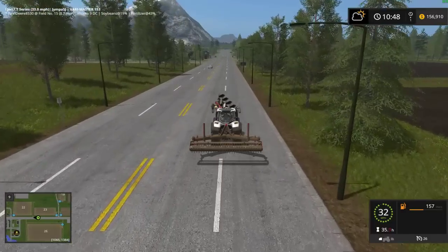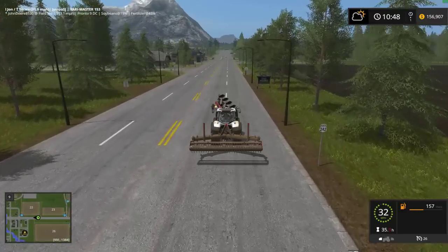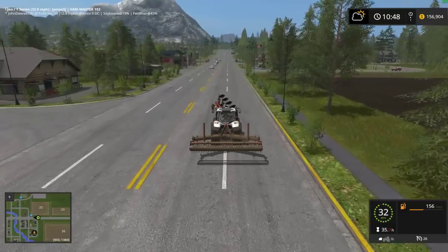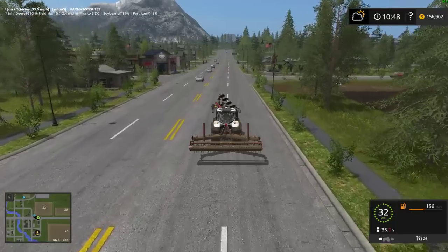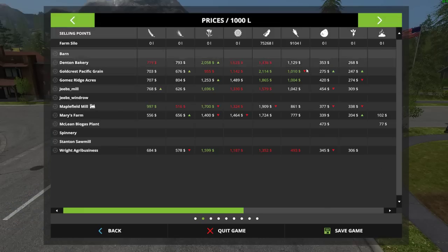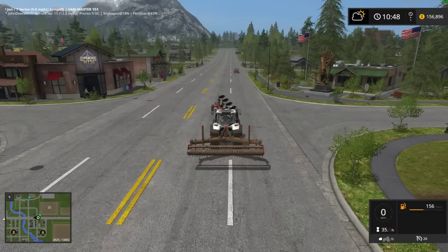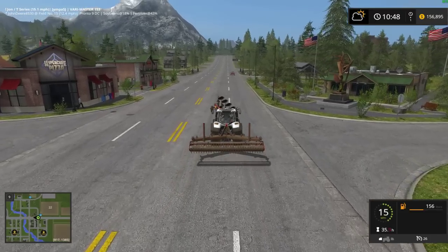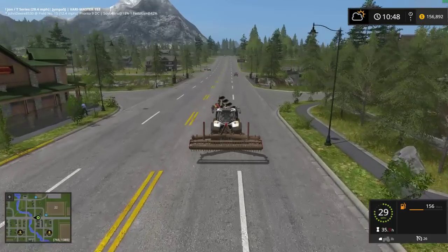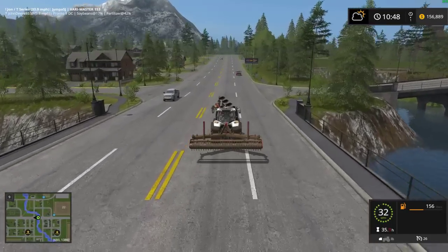We're doing all right on money on this map, we really are. We could use another field, and we could use more sheep. Actually, I may just spend what we have on sheep, because long-term the sheep are going to make me a ton of money off their wool. Right now the wool is worth about $15,000, so just that little bit I have I can make decent money, but I'm not going to sell it yet.